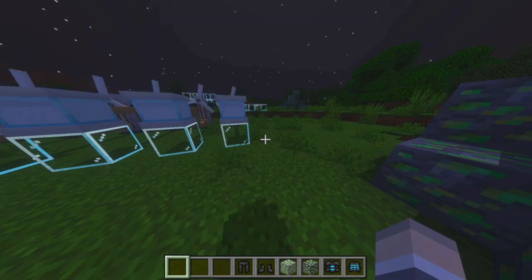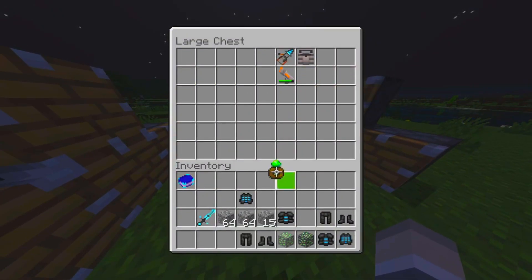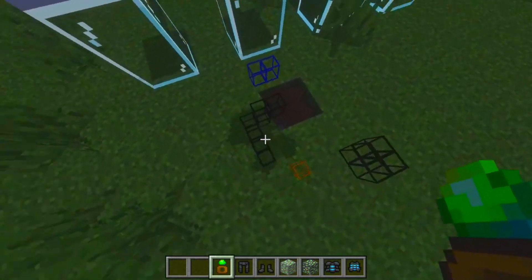There are some other new items too. There is a uranium ring, and this is really cool because it tells you where all the hidden ores are.